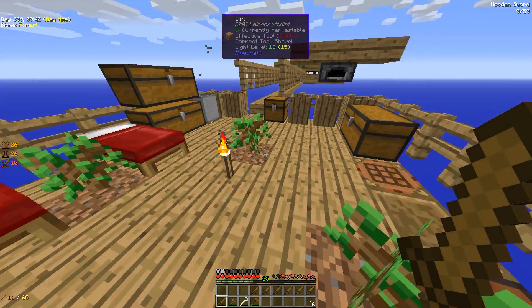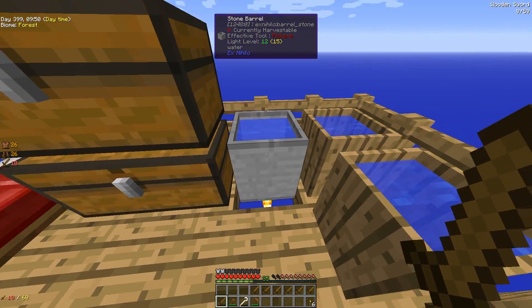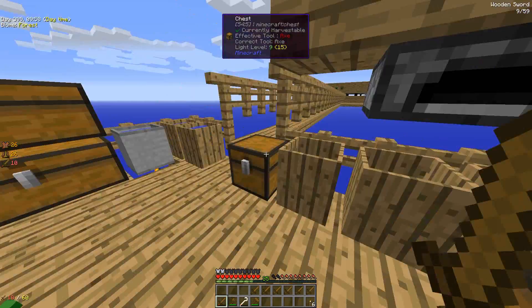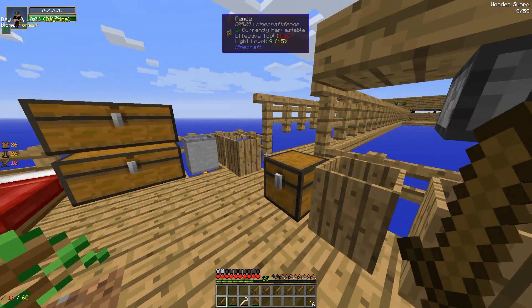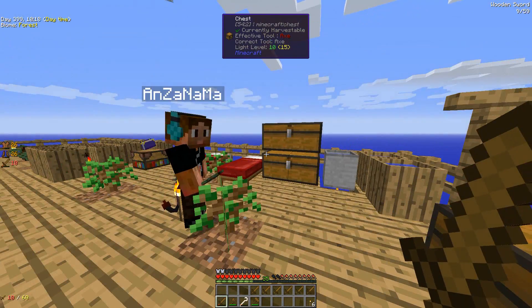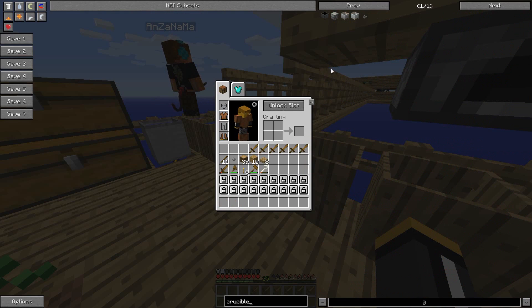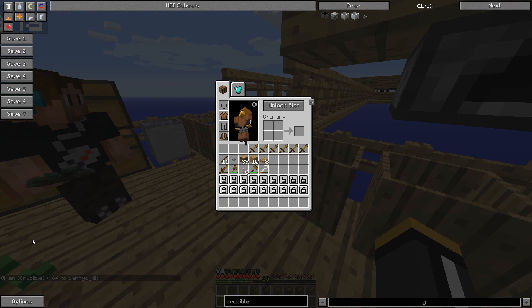We've got some spruce trees over there now. We have this stone barrel that Anzanama thought was a crucible at first, so that's why there's a torch underneath it. So we're ready to make a crucible. Let me look at the recipe. We need a bunch of porcelain clay, which is clay and bone meal. We need some clay first. I have a hammer, I'll crush up some cobblestone.